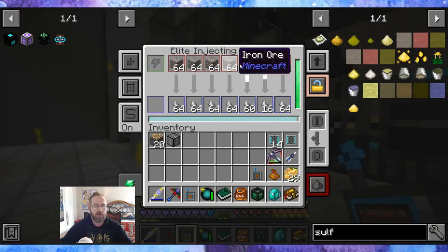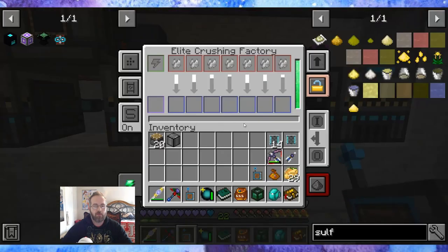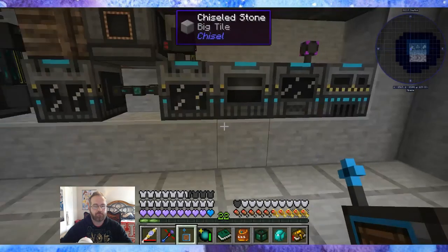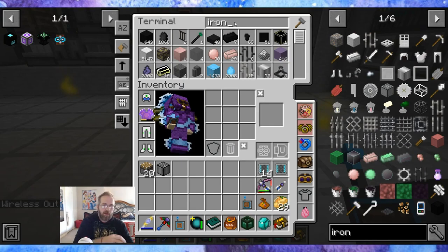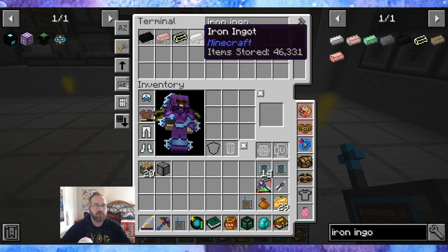So I never have to worry about ore times four like this setup. I have them all set up to elite factories, all burning through, all max on speed upgrades, max on factories. So we were just at zero iron ingots, and with that explanation — we are already at 46,000 iron ingots. That is nutty.